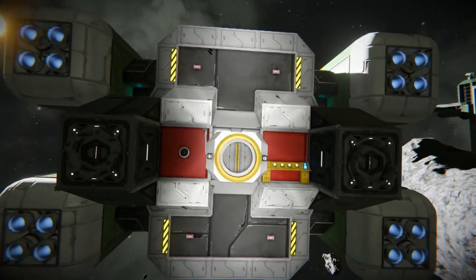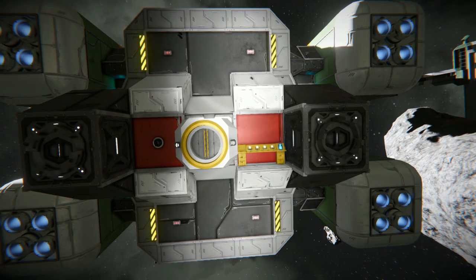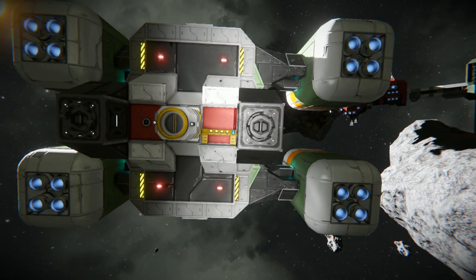Moving towards the very back of the ship, this is where our universal connector point for all our trailers and other ships in this series are going to connect up to. We've got our connector in the middle to ensure all goods can be transferred to and from our trailer or opposite ship. Two merge blocks for extra protection, a camera so we can see ourselves reversing, four flashing red lights, and a small button panel for controls. We've got some thin LCD screens with a warning label on them just for added decoration.